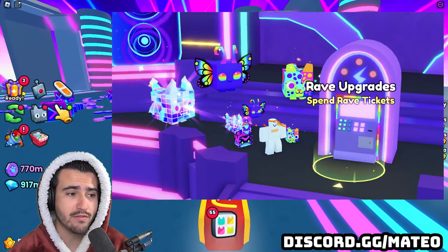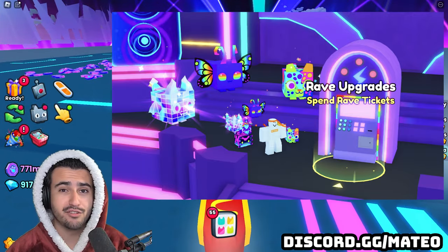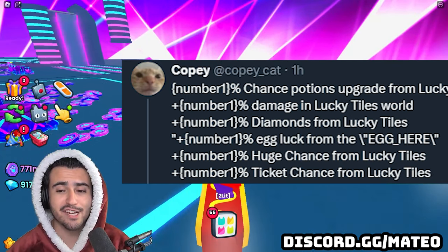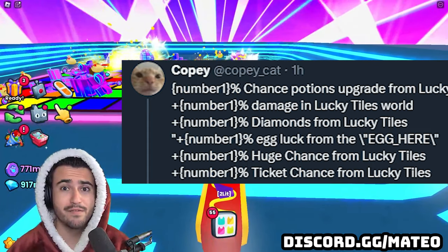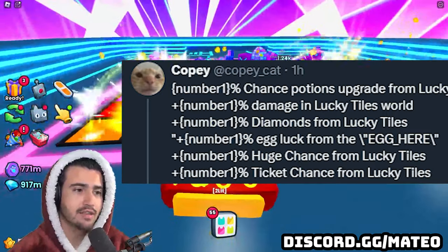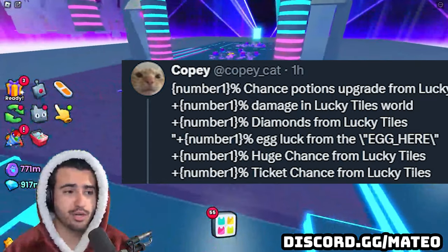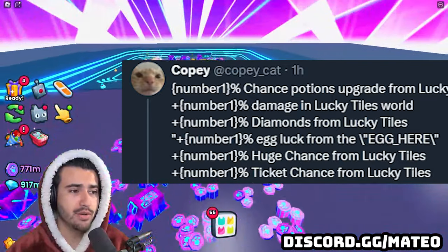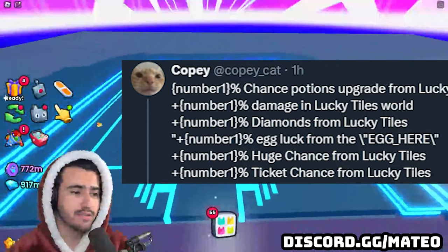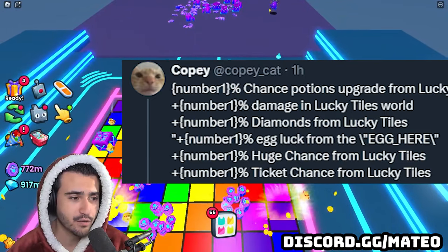I'll have the rave upgrade machine picture on screen while I explain these upgrades. First, probably the one you're most interested in is an increased chance at getting huges from the rave world — specifically, the huge chance from lucky tiles. This will only be for the huge in those tiles, not the huge in the egg or the rave gift bag. We are getting three new rave eggs and three new areas, so we could potentially see a brand new huge in the tiles — it might not even be the huge rave kitsune, or it could be both huges like in the good versus evil world.